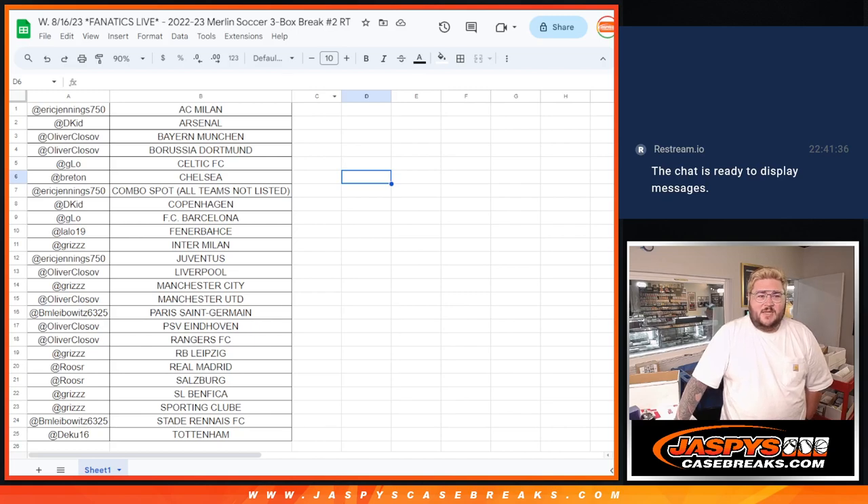What's good, y'all? Chris from Jaspies doing a recap for a break that we did on Fanatics on Wednesday, August 16th. This is a Merlin Soccer Chrome three-box break, random team number two.